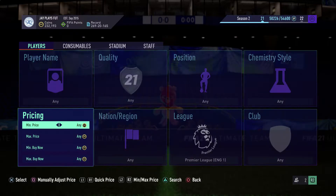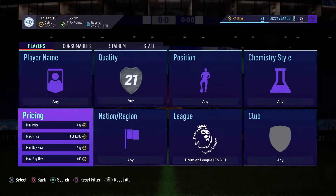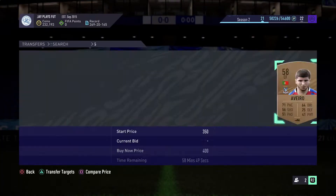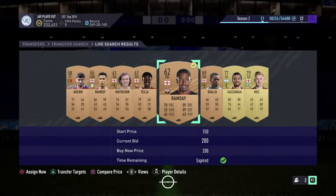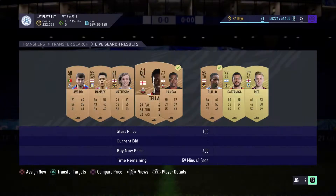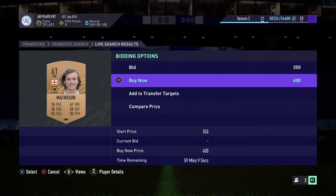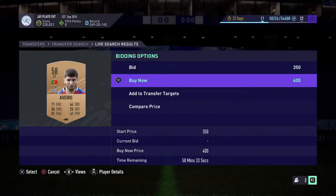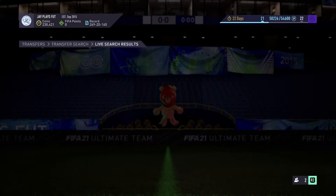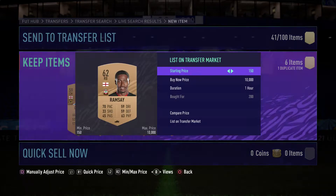We're going to look for Premier League players with a max price of 100,000 and 10 million coins, and the max buy now of 400 coins. As you can see, there are a couple of gold players and some bronze players going for 200 and 400 coins. We're going to pick them up — we'll make fewer coins but we'll still make profit, taking them out of the market to keep the price fluctuating around 450.